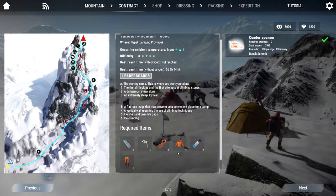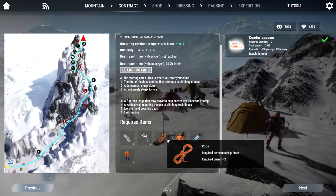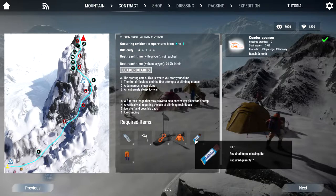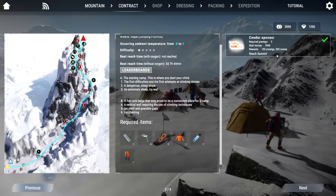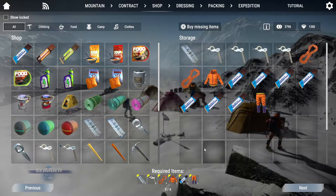The early missions will force you to take some basic gear: a ladder for the chasm, ice screws and ropes, some basic clothing and food to keep you alive. Pick your sponsor and continue on. We're just going to go with the required items — they're good enough.